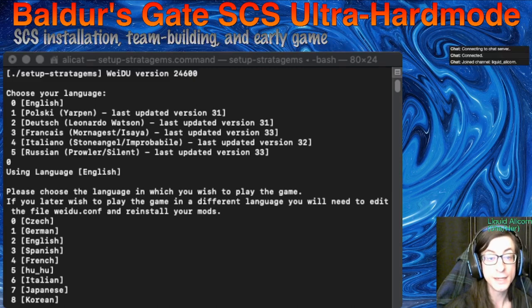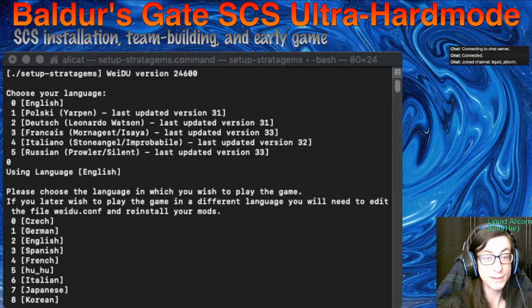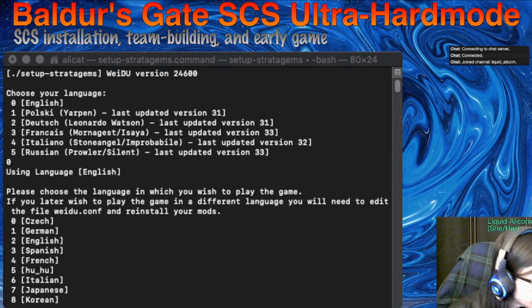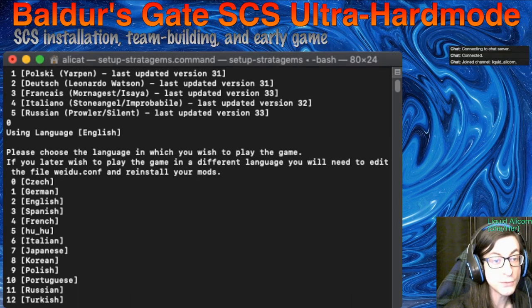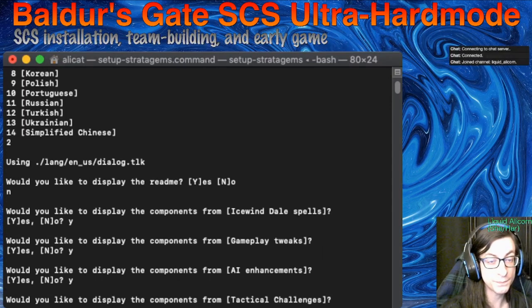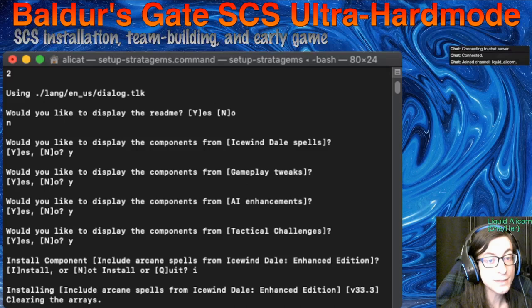If you can get this to pop up and it's not giving you an error message saying it isn't in the game directory — if you get that, you might need to move it to a different location. Once it looks like this, you choose your language and then it'll ask which language you want to play the game in. Presumably the same, but not necessarily. I like that they have that option. From there, it'll ask if you want to read the readme — if you haven't done this before, it might be a good idea.